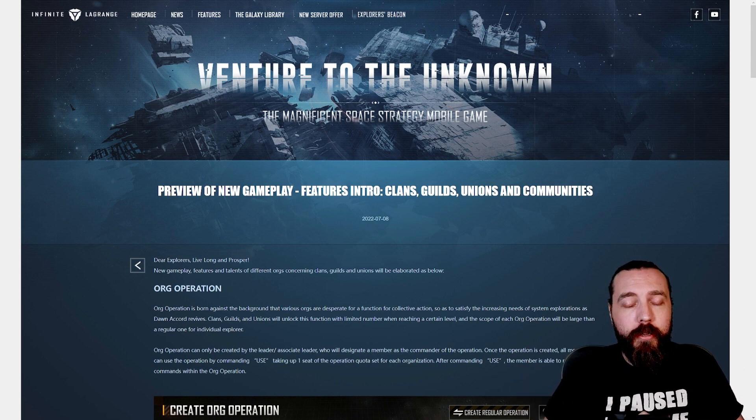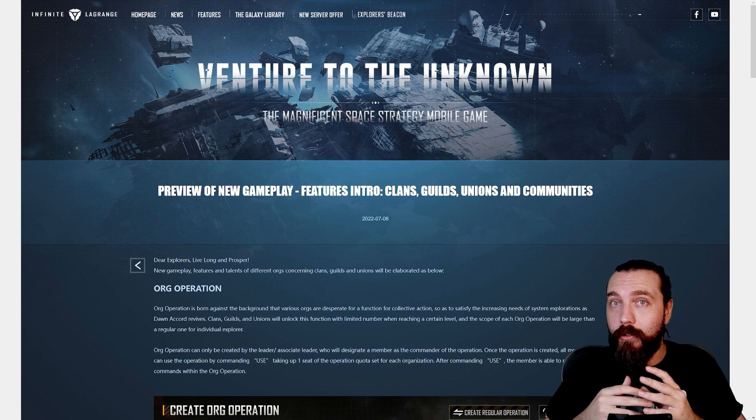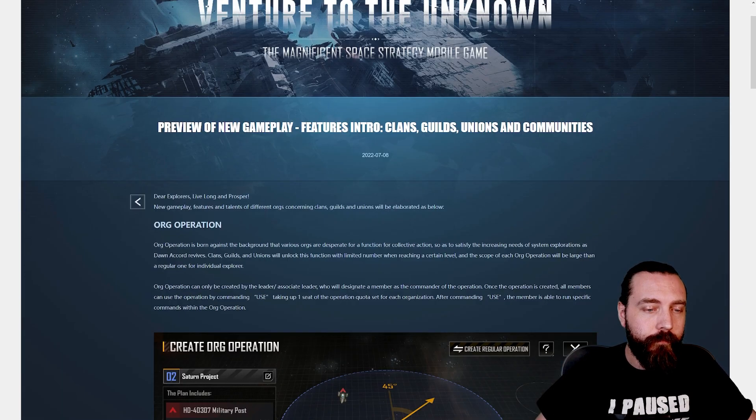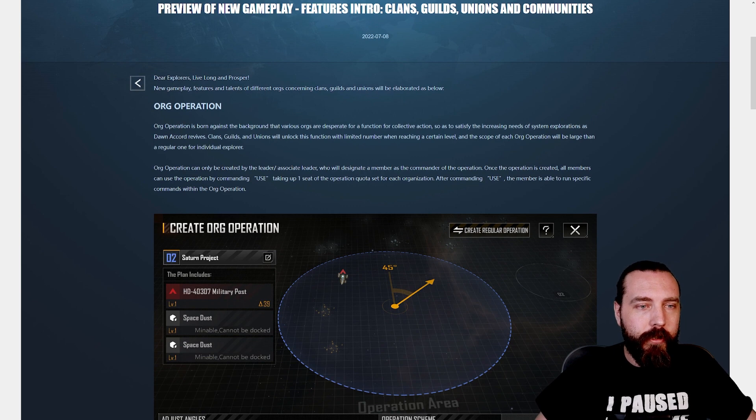This came out a few days ago and I was really interested and I thought I'd go through it with you. It's about some new gameplay stuff coming, and it's specifically about the unions and stuff like that, so I thought we'd go through it — it's on the website at the current moment — and chat about it, because it's really, really interesting. So, org operations.